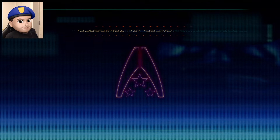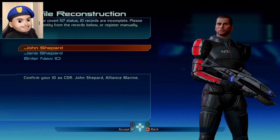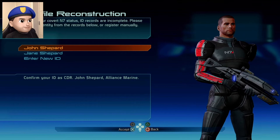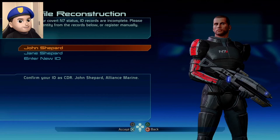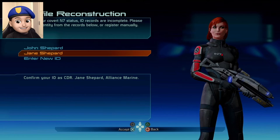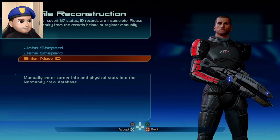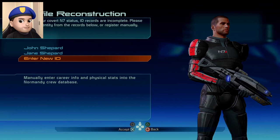Welcome to Alliance Military Database. Classified information requested. Establishing secure connection. Secure connection confirmed. It's all the same voice lines but different graphics. Profile reconstruction — due to your covered N7 status, ID records are incomplete. Please confirm identity from the records below or register manually. We have John Shepard, Jane Shepard. In the Legendary Edition, she looks like the Jane Shepard from Mass Effect 3. I think for maximum customizability, we should choose Enter New ID.